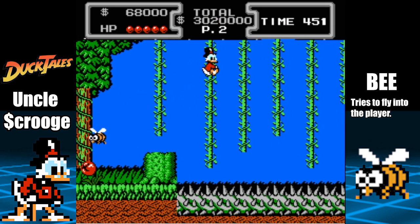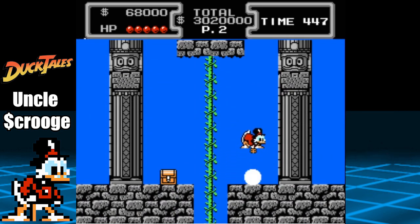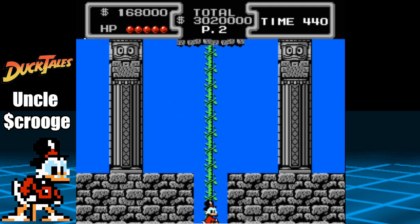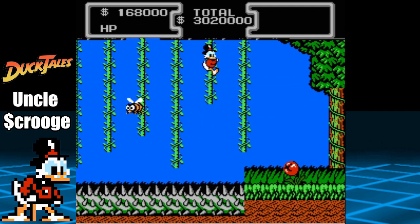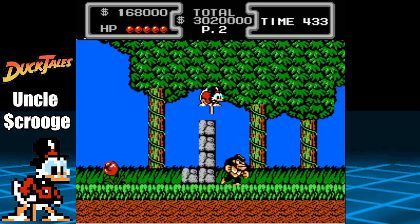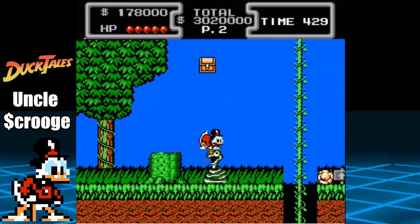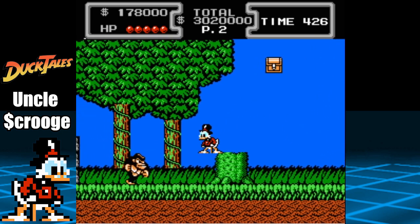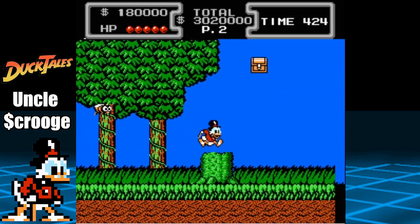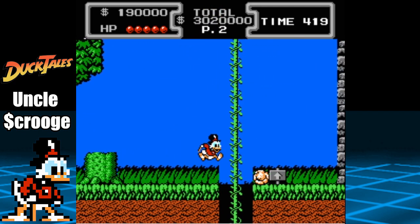When you reach the fourth vine, climb it to find a hidden room which contains two rare diamonds. Continue to the right and be mindful of the bees as you do so. The Amazon level is really not all that bad once you know where you're going. When you reach the chest, spin it high in the air using a pogo jump off of a bee to help you reach it. From here, go all the way to the right wall and scan the area for several diamonds.